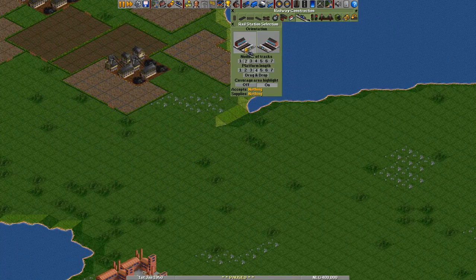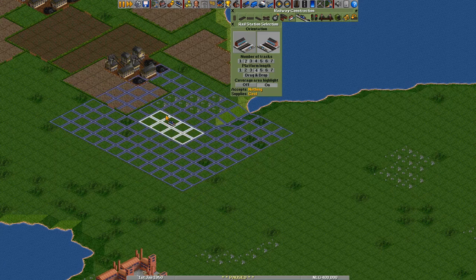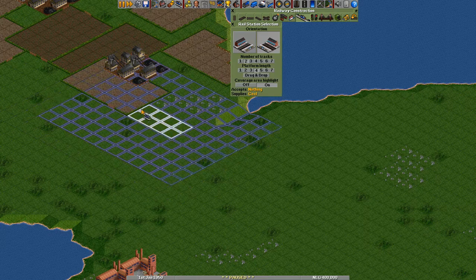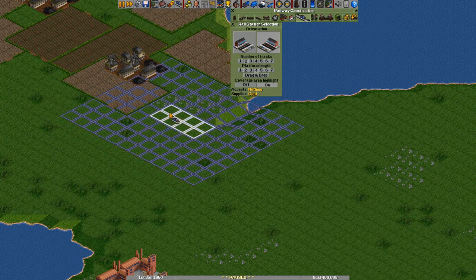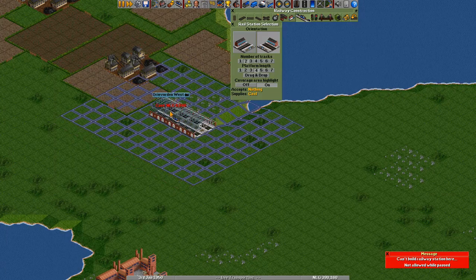Let's select railway construction because that's the main way we will be transporting bulk goods. Now we first have to build a railway station. The white outline on the ground is where the station will be and the blue outline is its coverage. The blue outline needs to be at least in one square of the industry, otherwise we won't be able to transport the goods that that industry supplies. So let's put it in about over here. Let's unpause the game first of all and put in the station.